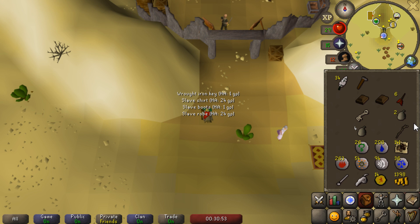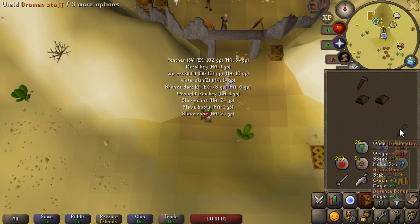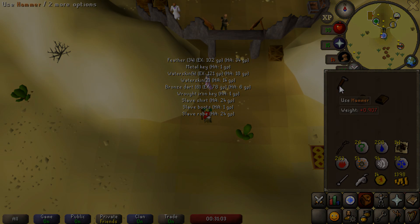Now for thrown items, they actually have their own category, as their strength bonuses were really not indicative of how strong they were. So I put stuff like darts, throwing knives, throwing axes, and chinchompas in their own category, separate from regular weapons.